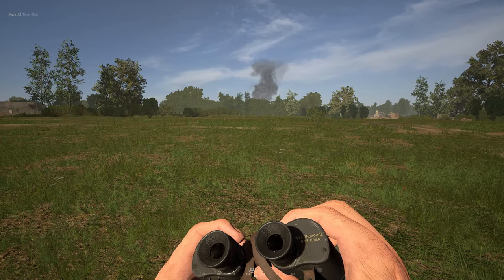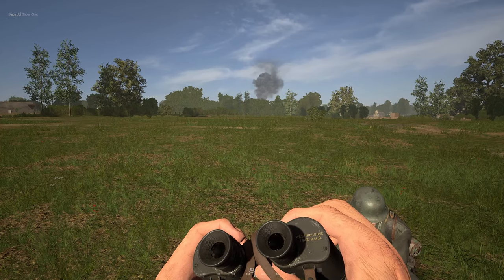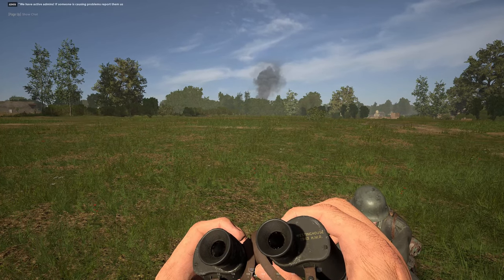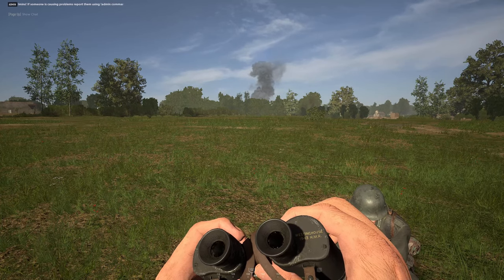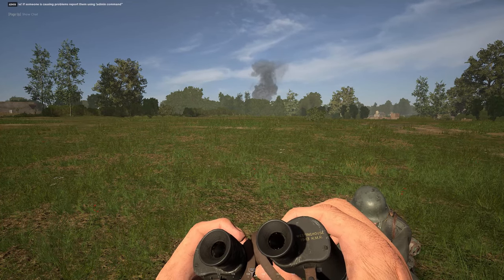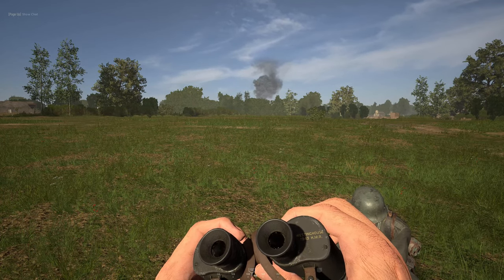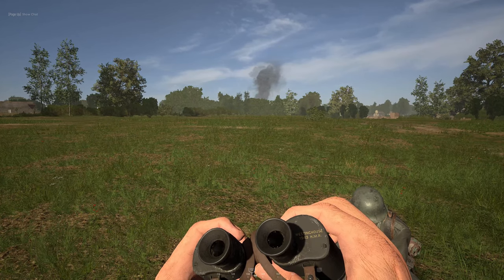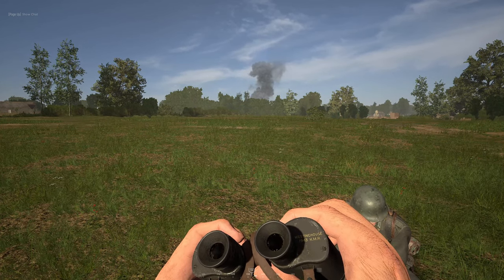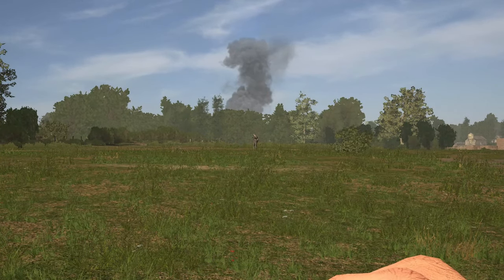Two other quick tests I want to do: one is from standing and iron sighting, and another is crouch iron sighting. You do move slower, but it's going to be interesting to see if they are quieter as well. Because you are slower, there are not as many footsteps, which may impact how easily you're heard. Going from 50 meters walking forward iron sighted up.